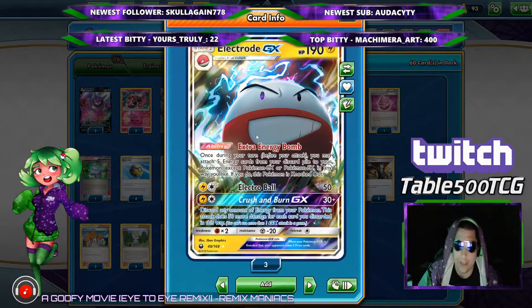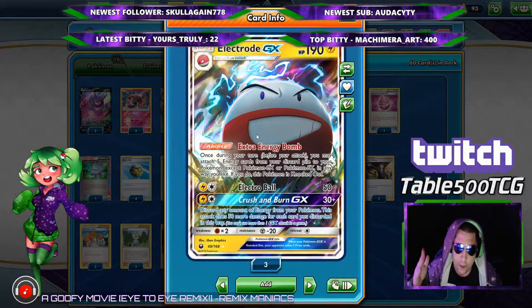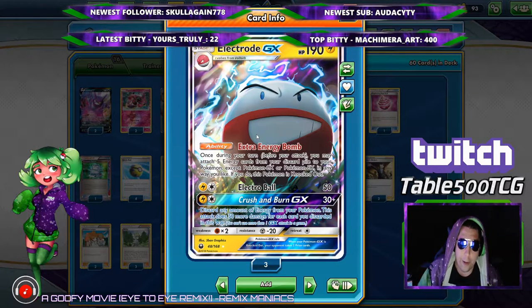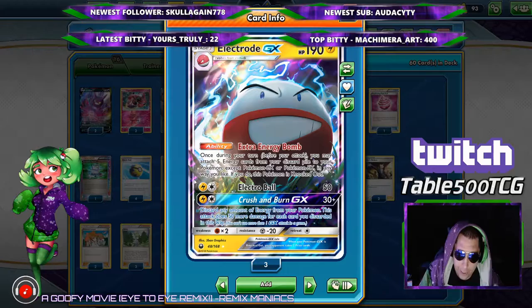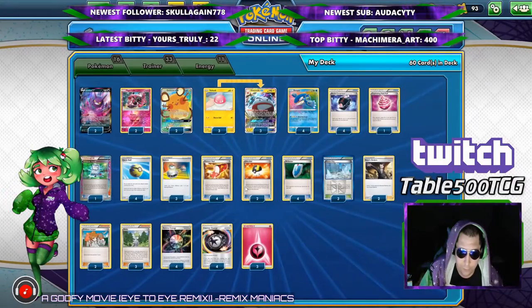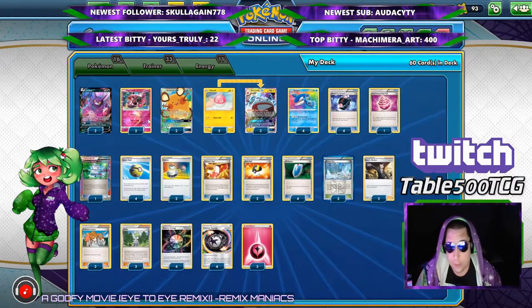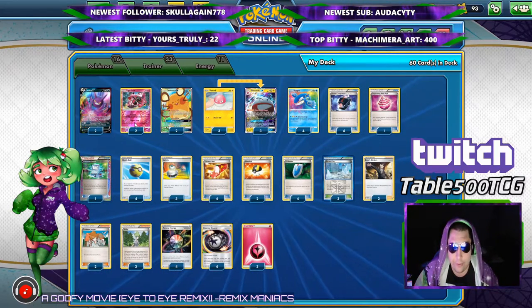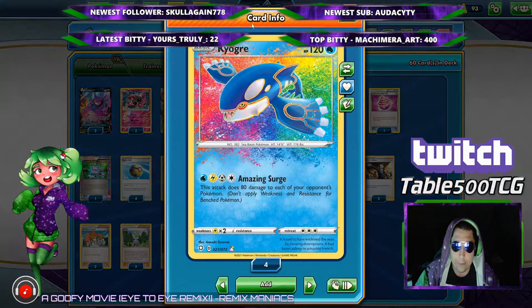With the Extra Energy Bomb — if you follow my channel for any amount of time you already know what this is. You kill it, you blow it up, your opponent takes two prizes, and you attach a whole bunch of energy from your discard pile onto your stuff. It's super duper good, and we try to break that as hard as humanly possible.